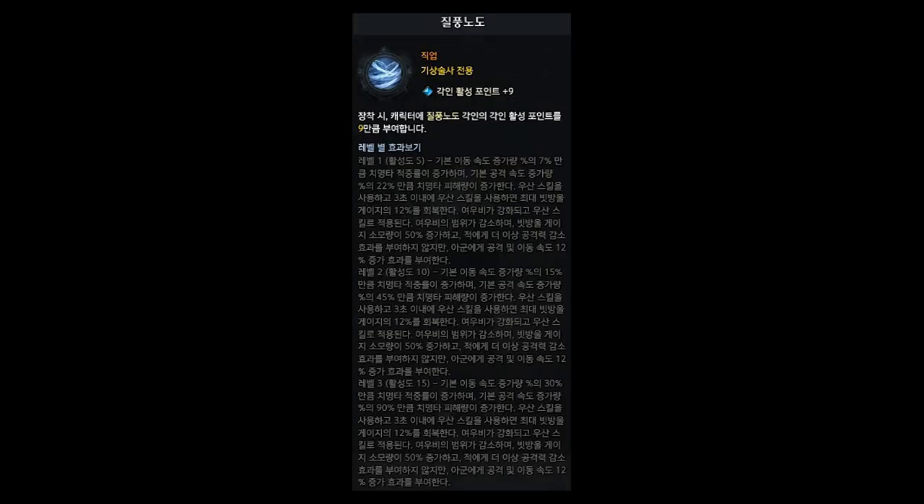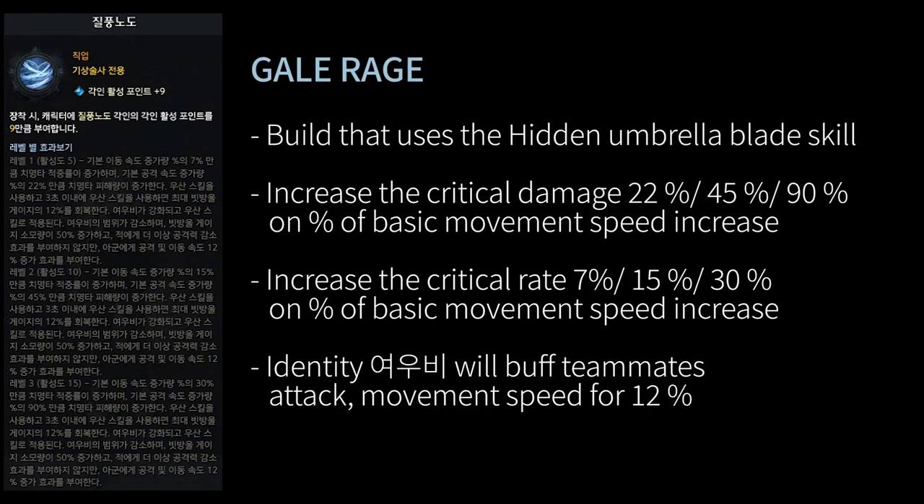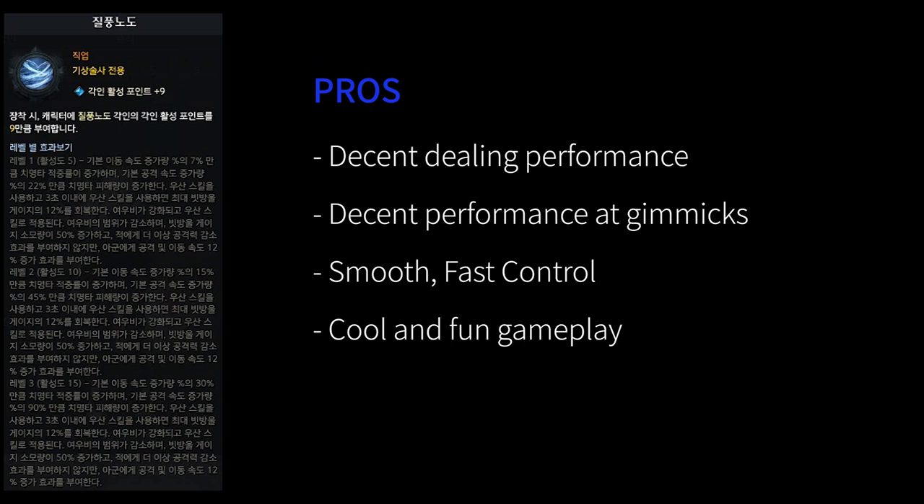The classic raving I use in this video is Zilfung Nodo, known as Gale Rage. Gale Rage is a build that uses Hidden Umbrella Blade skills, increasing critical damage and rate based on the percentage of movement speed increase. Her identity skill Yobi will buff teammates' attack and movement speed. Gale Rage guarantees decent damage output and gimmick performance alongside smooth and fast control.